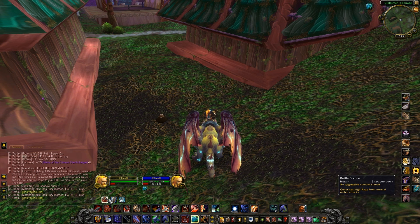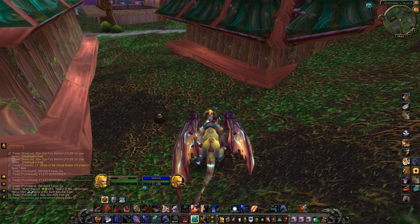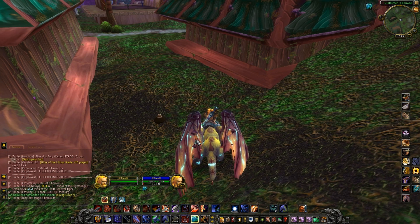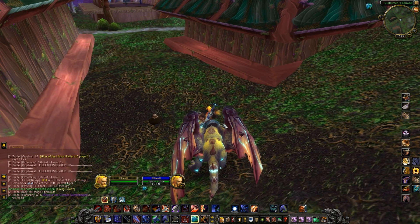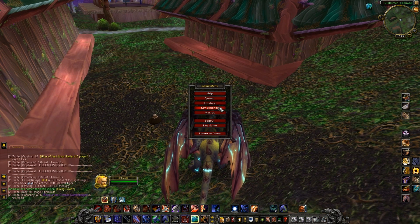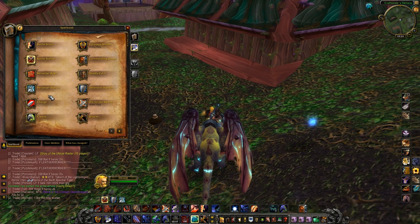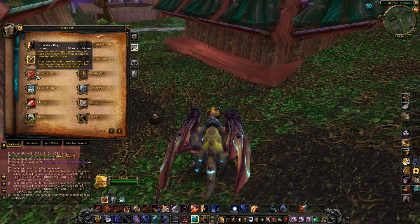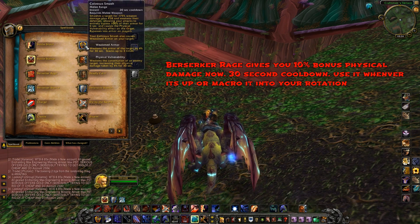Maybe you'd put Berserker on just before a duel with a rogue so you build up rage while he's beating on you, then switch into Battle Stance when you start doing aggressive attacks, especially when you have stuns. I'm going to be working on a macros video and an add-ons video in the future. Right now I don't have any add-ons because they disabled everything and you had to get them all updated.